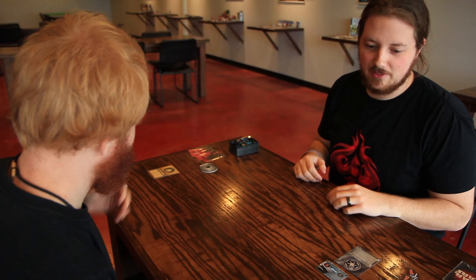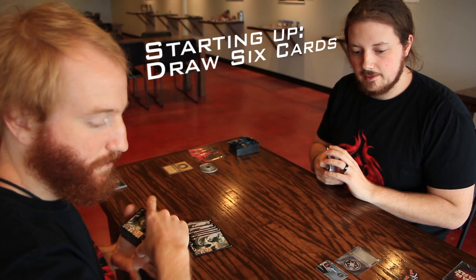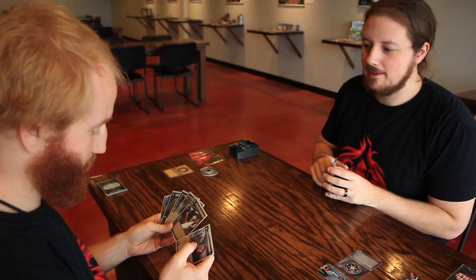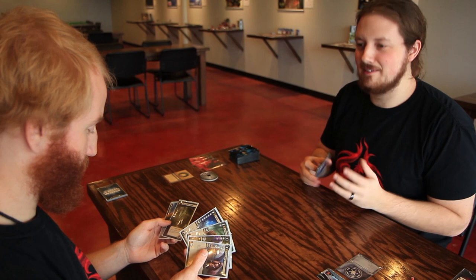The first thing you do is each player draws six cards from the top of the deck. That draw happens before we actually reveal or put objectives into play. In Star Wars, like many games, there's a mulligan rule — starting with the Dark Side player, you can pitch your hand, shuffle it back into your deck, and draw six again. I will not be doing that because I like the cards I have in my hand — this is probably the best hand I've ever had.